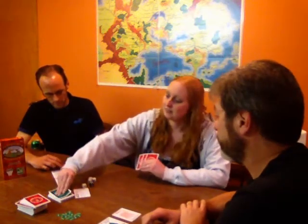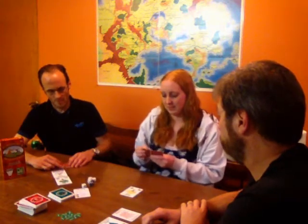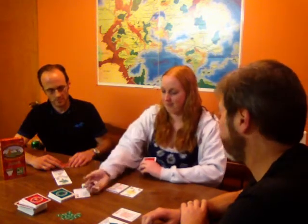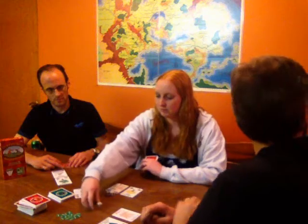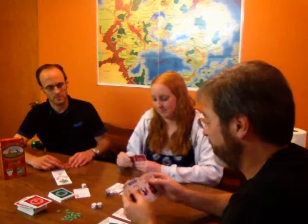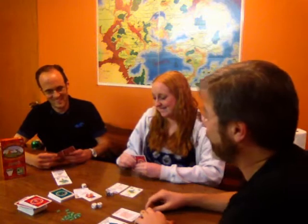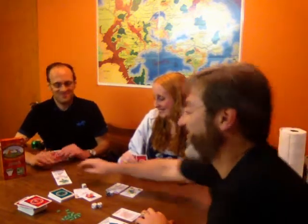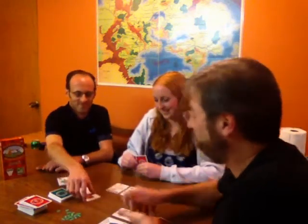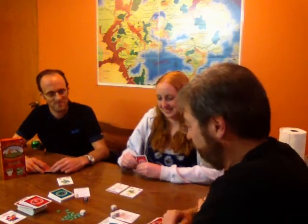Heather, you're up. She draws a cottonwood tree and plays a double-bladed axe — four dice on that one — and gets two chops. Then she plays her steel equipment card and uses Northern Justice to steal back the chainsaw, which is now down to four dice because of the blisters. She gets two chops.